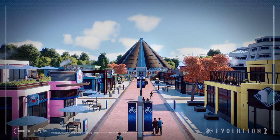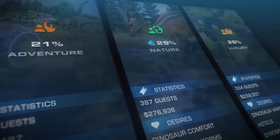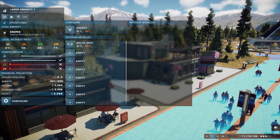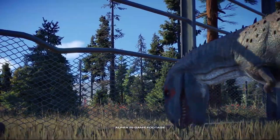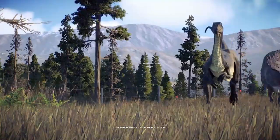Guests have different interests, split into four main categories: General, Adventure, Nature, and Luxury. Guest needs can be seen on the path, with different colors appearing depending on what your guests need. A brand new colorful map was also shown in the pre-order trailer.